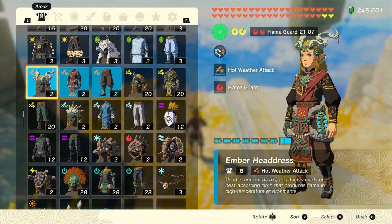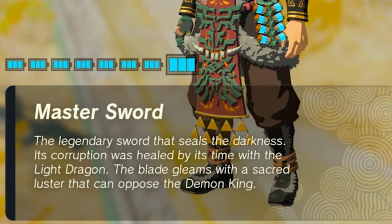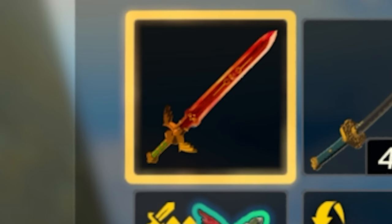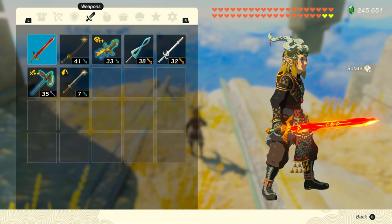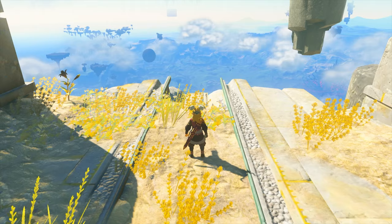If we head into our inventory onto our weapons, you can already see it right there - the Master Sword. It normally says its corruption was healed by its time with the Light Dragon, but for this case it was healed by its time with the Fire Dragon. Even the icon was changed, which is really cool.